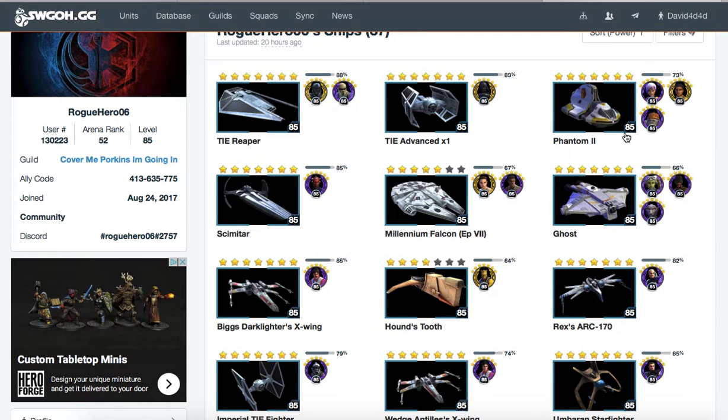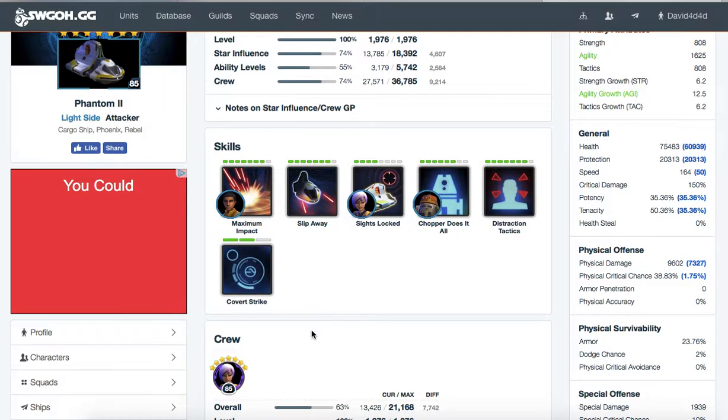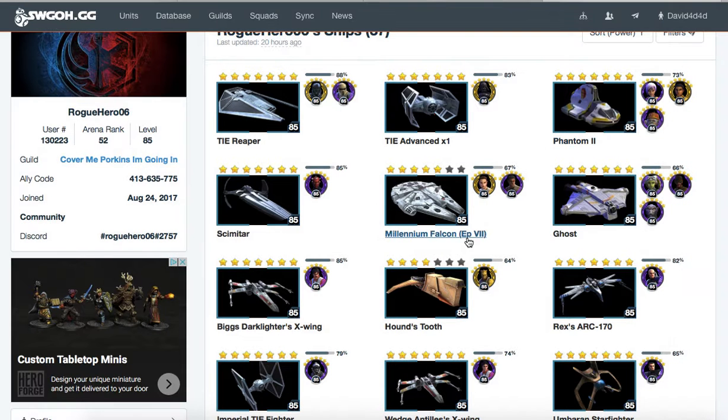Have Covert Strike all the way leveled up so that on the very next turn the Capital Ship has, you can call in the Ghost. That way you have this duo that works really well together on the field. The Covert Strike ability for Phantom is really important because the more ships you have out on the field, the more likely you are to win the battle. Maximum Impact helps a lot with that goal too, because it can deal a max of around 100k damage if you have Phantom all the way geared up with Zetas on the characters.